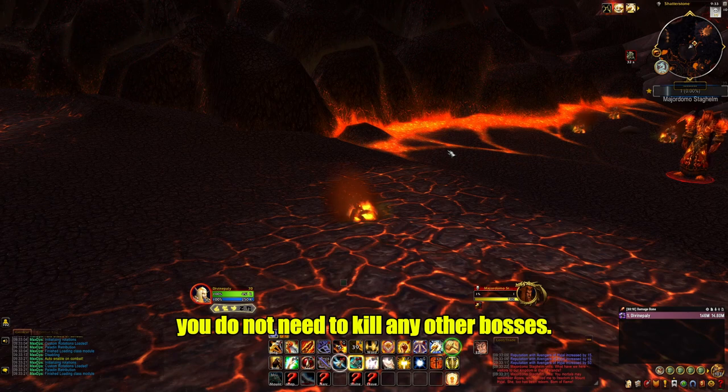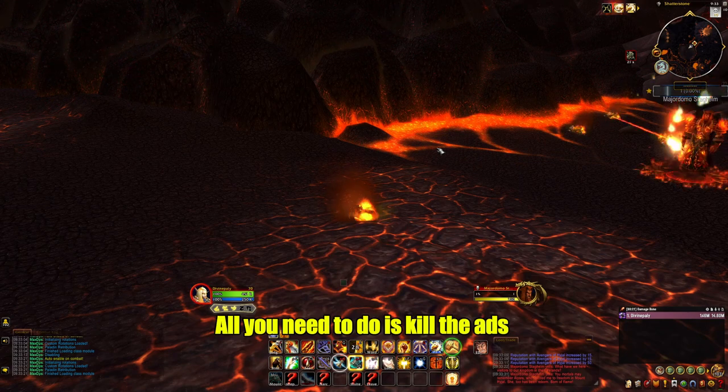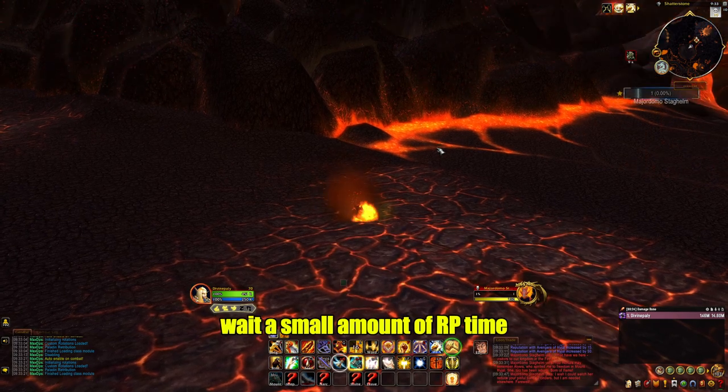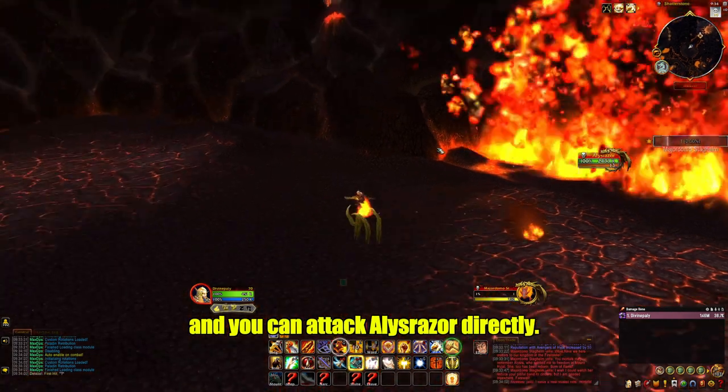If you care to head straight there, you do not need to kill any other bosses. All you need to do is kill the adds and engage Majordomo. Wait a small amount of RP time and you can attack Alizabal Raza directly.